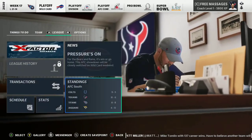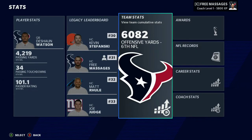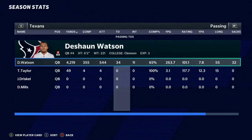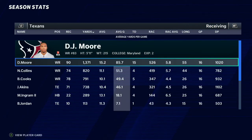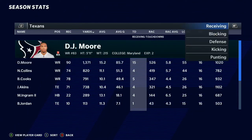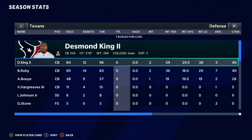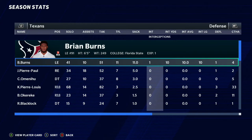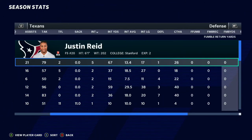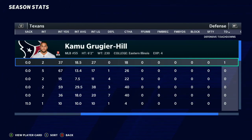Here we are in the playoffs, coming off a loss to the Titans as we finish 10 and 6, second in the division behind the 11 and 5 Colts. Deshaun Watson had a pretty good season — 6th best offense, 14th best defense, 4,200 yards, 34 TDs, 11 interceptions. David Montgomery: 8 TDs, almost 800 yards. Mark Ingram: 10 TDs. DJ Moore: 1,300 yards, 15 TDs — exactly why I picked him up. Defensively, Desmond King had 96 tackles, Brian Burns had 11 tackles for loss and 11 sacks, and Justin Reed had 5 interceptions.